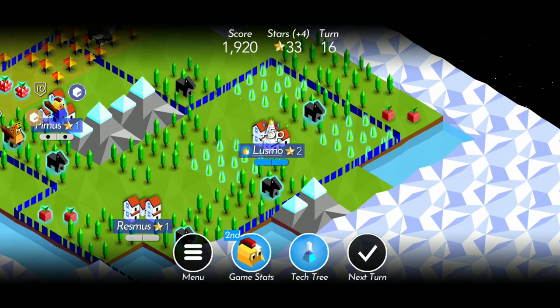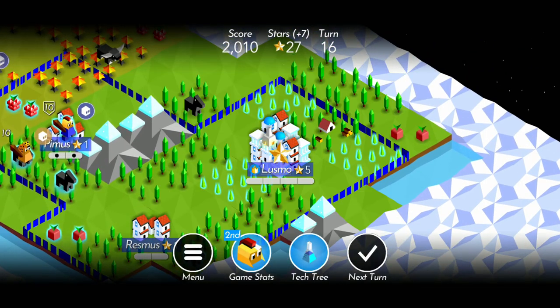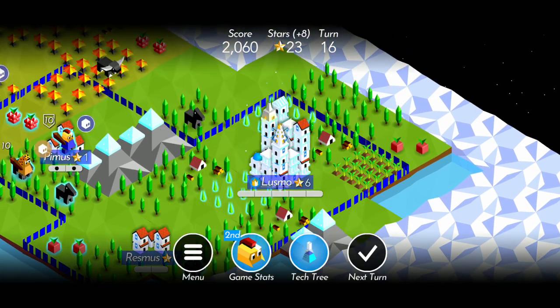The population bar represents how close your city is to leveling up. One population represents one section of the bar. Each time you level up your city, the bar gets larger, and you gain one extra star per turn, and you gain a perk.